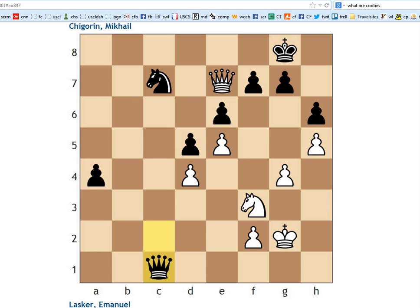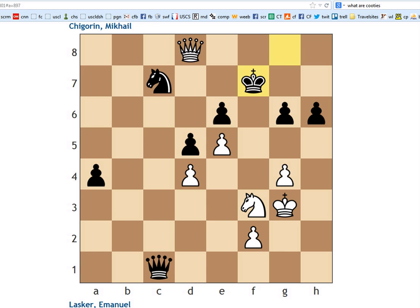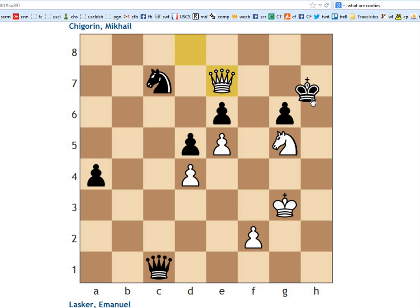So he went g4 and then king to g3. Now black continued with g5, trying to stop the attack in a more direct way. This was not a good choice. After pawn takes, pawn takes, queen check, king f7, g5 - all of a sudden it's white who has the initiative. Because we're threatening queen f6, followed by queen takes g6, and if knight takes, this is just checkmate.